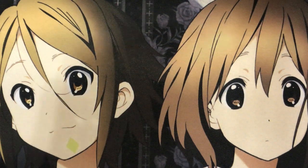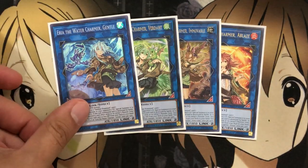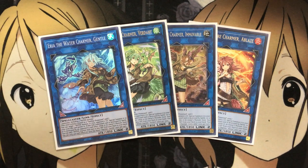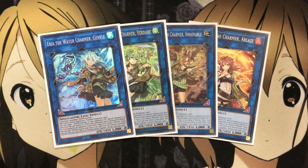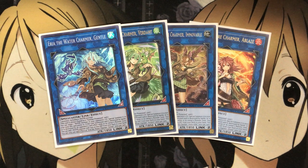For the extra deck, for the Charmer link monsters I'm running one of each: one Hiita the Fire Charmer Ablaze, one Aussa the Earth Charmer Inmoved, one Wynn the Wind Charmer Gusto, and one of the new Eria the Water Charmer Erosive. I'm surprised they made Eria a super rare — it's a really good card compared to the others originally released as rares. You just need a monster including one of those specific attributes to make each one, and they can target a monster in your opponent's graveyard when summoned and recycle your own cards when destroyed. I run one of each to have all different options.